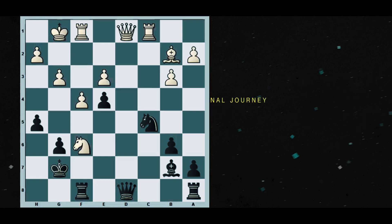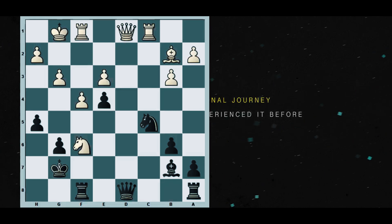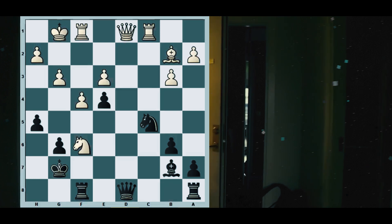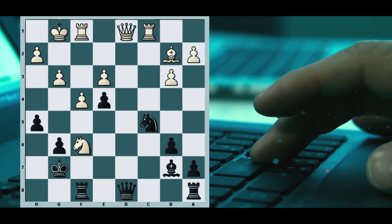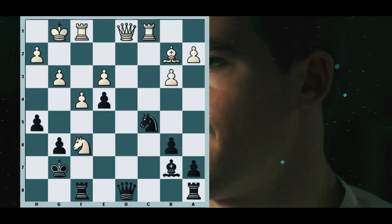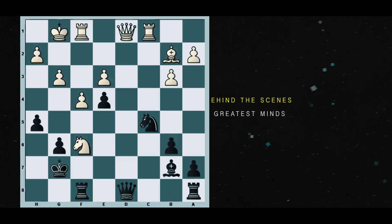The two pieces are actually better at attacking the king and creating mating nets. When you're creating a mating net, it's very useful to have a queen or another rook there. As we can see, if you calculate the variation right to the end, black has to exchange the rooks and queens, and that way white will have a great endgame. The evaluation is white has a small advantage in the endgame and can press for a win after Nxf6.